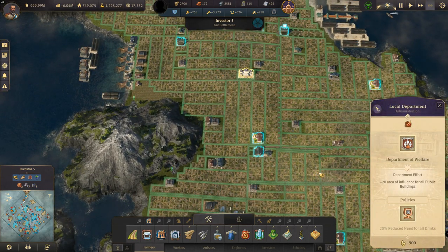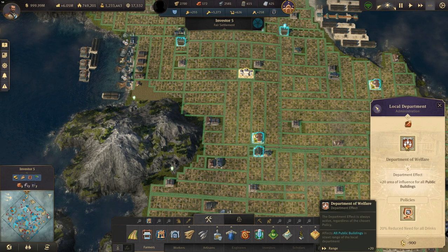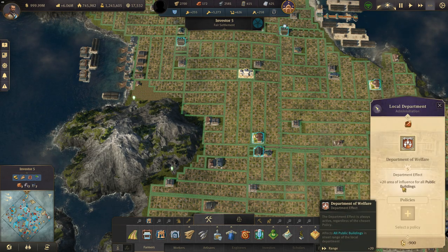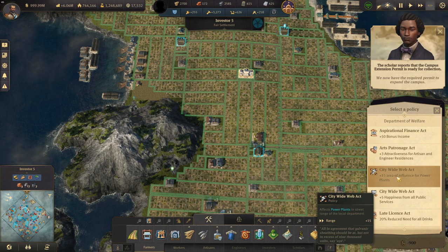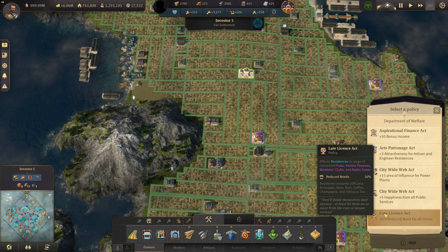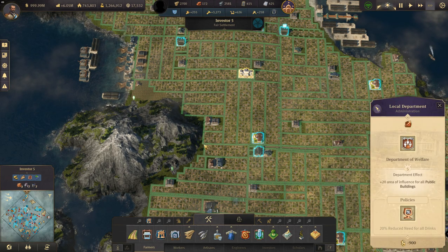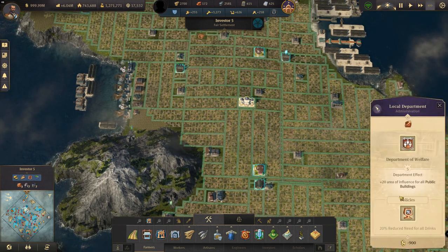When I do investor islands with gas-powered plants, I change it to the Department of Labour instead. There's a city-wide option giving plus 15 area of influence for power plants. If I decide to use gas power — which I do in some places — that's what I use, because gas is a limited resource due to the number of plateaus. In the old world with oil power plants set up, the 20% drink reduction is the one I go for.